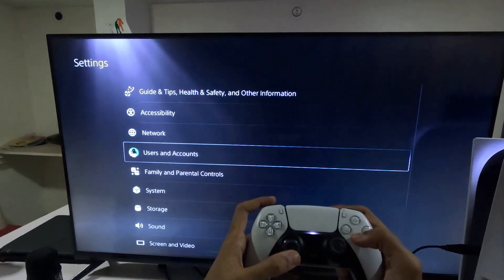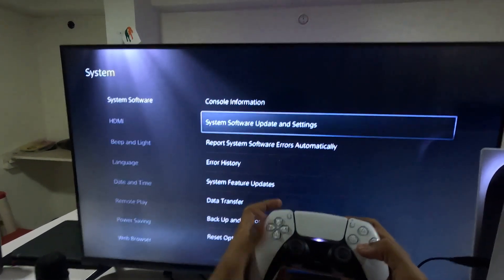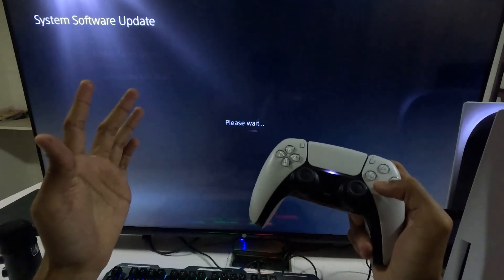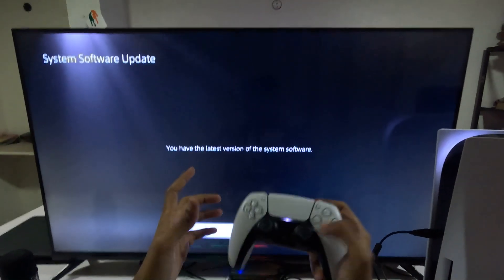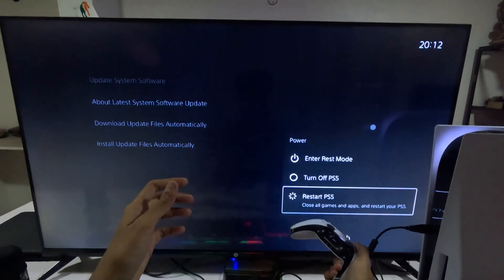Then go to Settings, select System, choose System Software, and go to System Software Update and Settings. Update the system software using the internet and complete the process. Finally, restart the PS5 and your problem will be fixed. That's it, you're good to go!